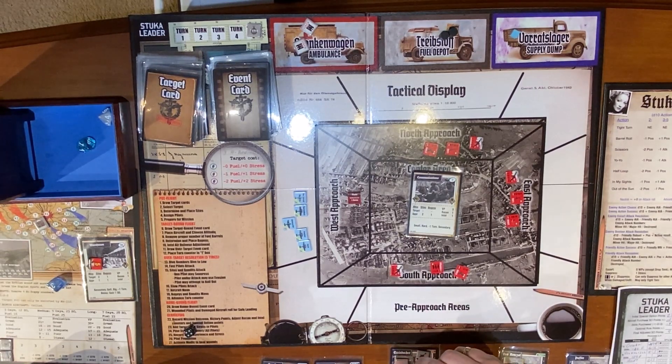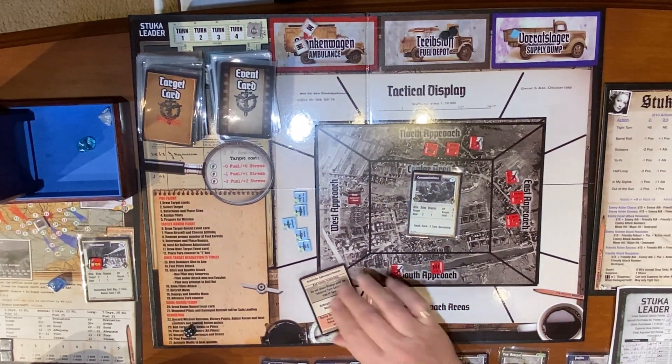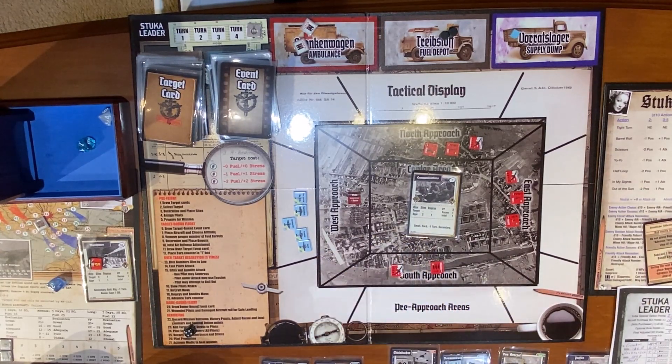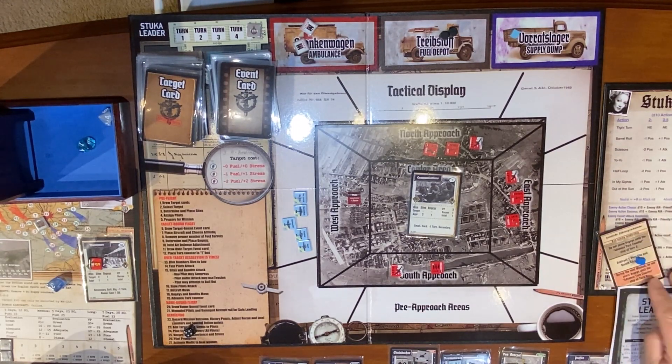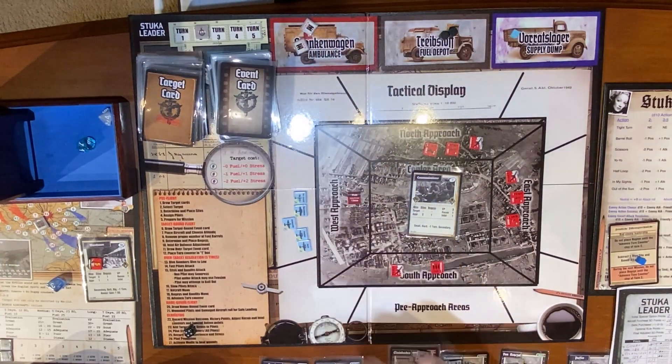Intel air adjustment — this is nice because we get to remove one sight. None of them matter because of the way we're coming in, but I'm going to get rid of one of these 37 millimeters. Draw over-target event card — this is the middle one. 'Subtract one from sight and bandit attack rolls.' Finally a positive one. Place turn counter in one box; because it's minus one turn, I'm putting it in two.